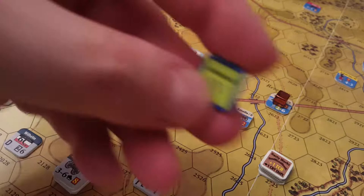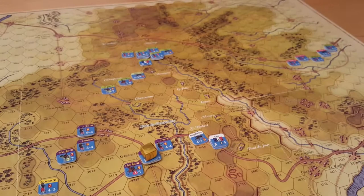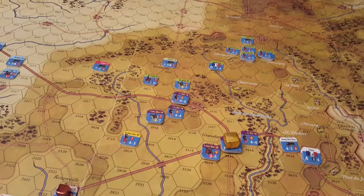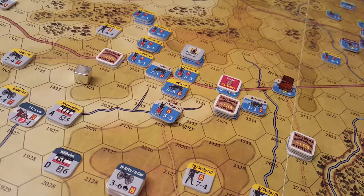Next we have the 4th Corps, which is way up, attempting to catch up. The stragglers didn't move at all with their out-of-command status. It's slowly getting there, but tricky going through all these minor roads. On to the next chit.